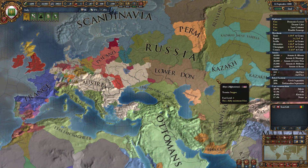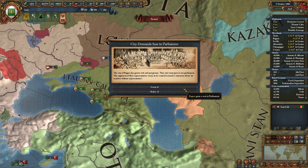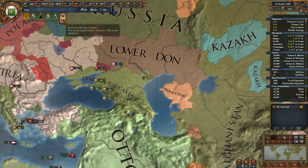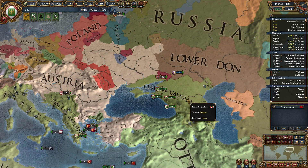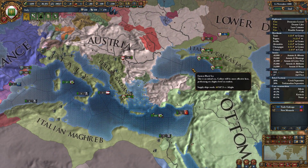Anything else to do? We could attack Tabarestan, give him some more land. Gusa. Lithuania keeps wanting a damn alliance, I don't know why. Lower Dawn, rise on Russia. Okay.